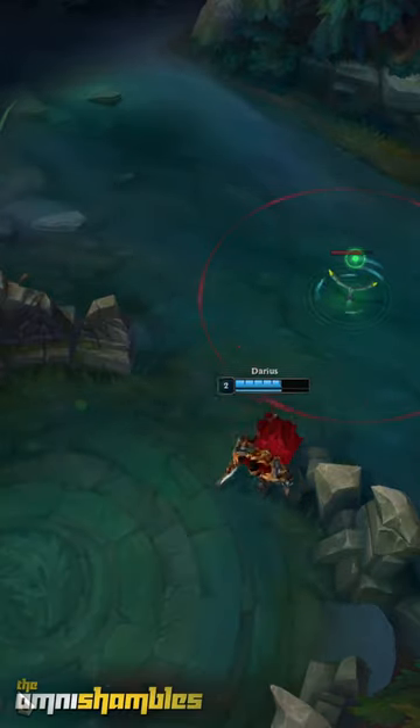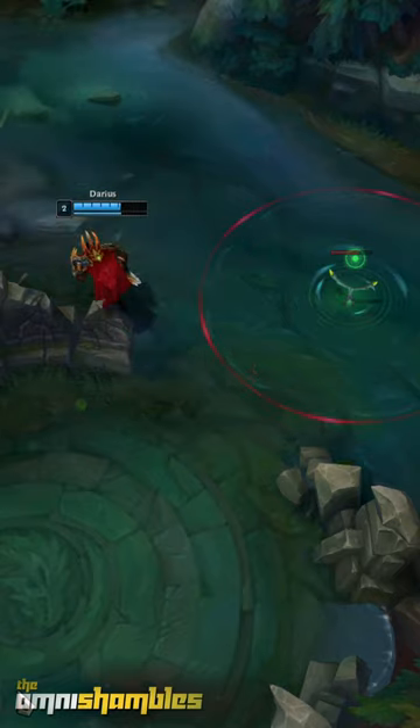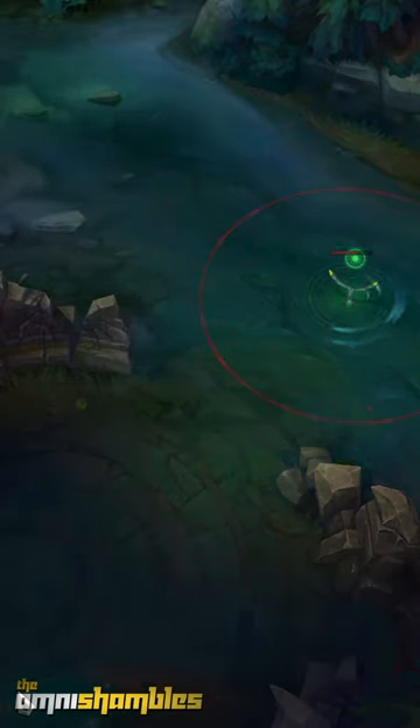Did you know that Scuttlecrab vision is not symmetrical across the map? The range of the bottom Scuttlecrab covers the entire entrance to Dragon, meaning if you enter the pit from River you will always be seen.